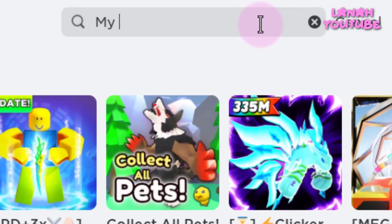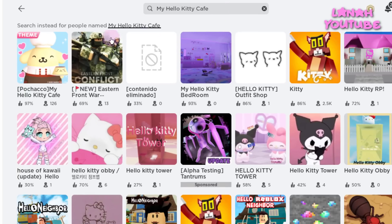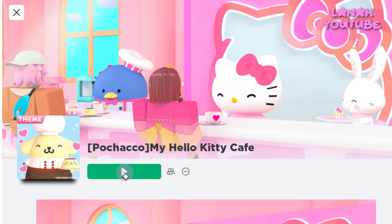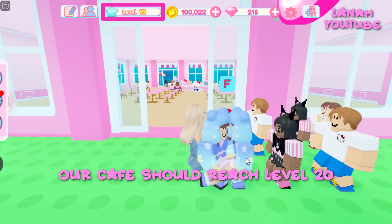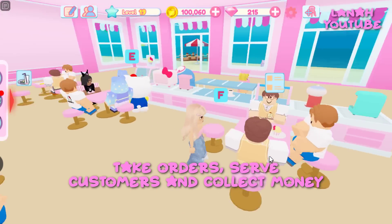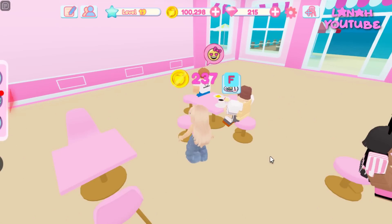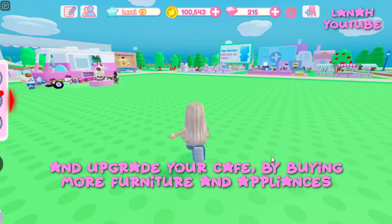Search up for this game. To get the backpack, our cafe should reach level 20. To reach that level, take orders, serve customers, and collect money. And upgrade your cafe by buying more furniture and appliances.